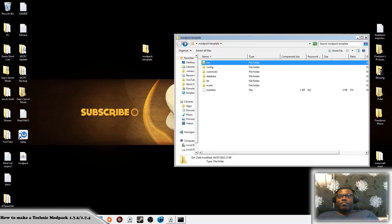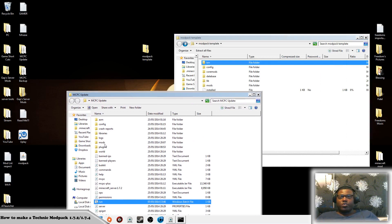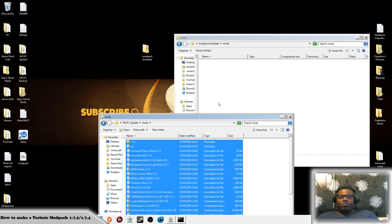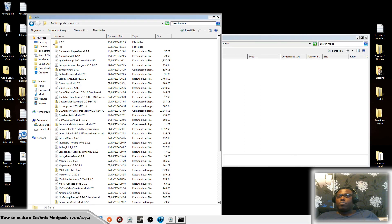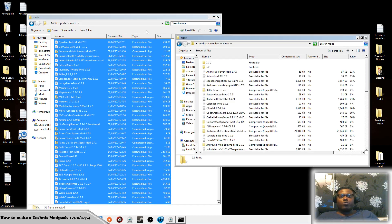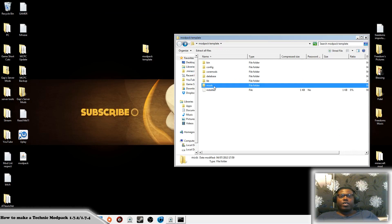This is my Minecraft server — this is the MCPC server I'm running so you can do plugins and mods with this one. With your mods folder, go to mods and literally copy everything into here — copy the whole thing and drag it across. Make sure you don't put anything else in here apart from what I'm doing. Close that down. Now you've got your mods folder.